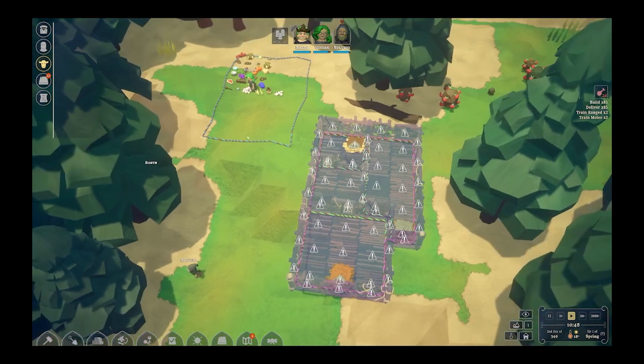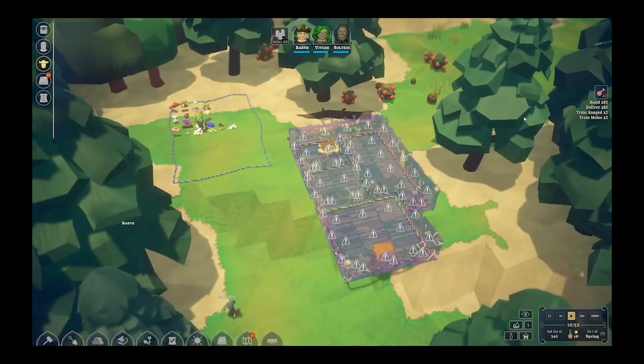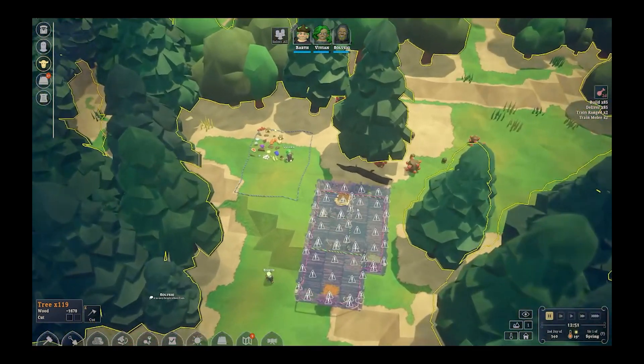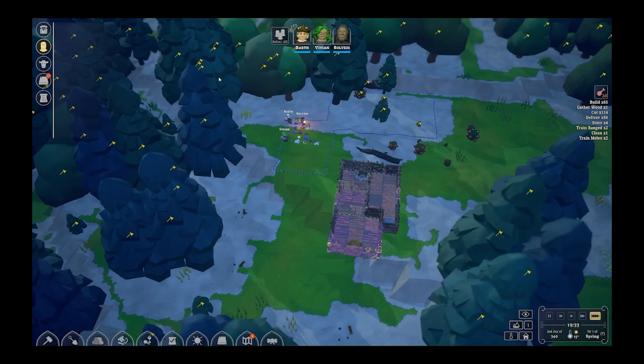At this point I'm pretty comfortable with pressing play, because they do have some stuff they need to take care of. You can see that they're not really doing anything right now — they've already done everything they need to do. So we're going to get some wood and then they're going to start building their house. This is a lot of wood, I know. However, while they are doing this, I'm going to figure out my food situation.